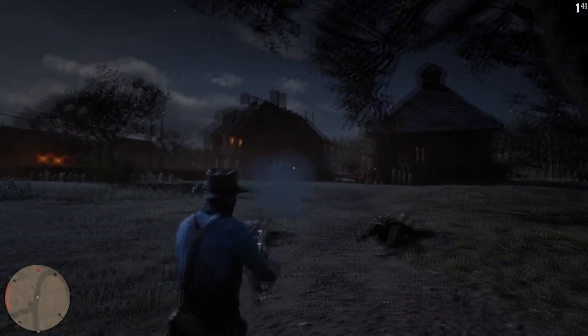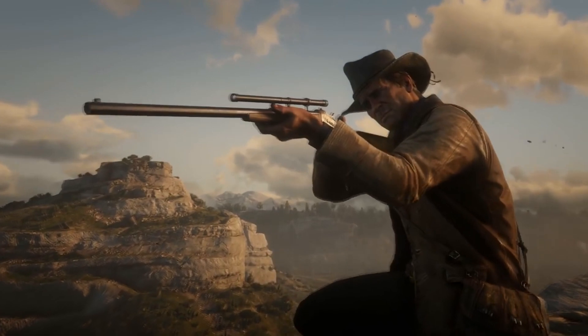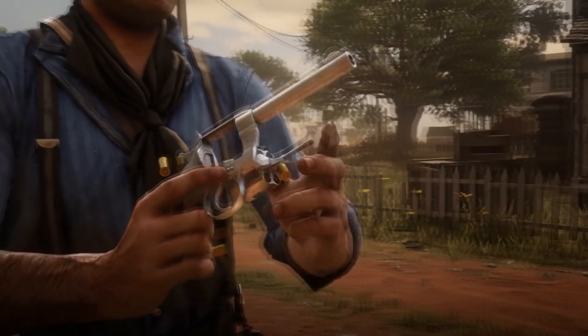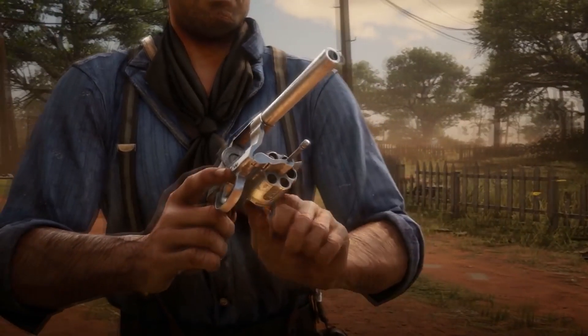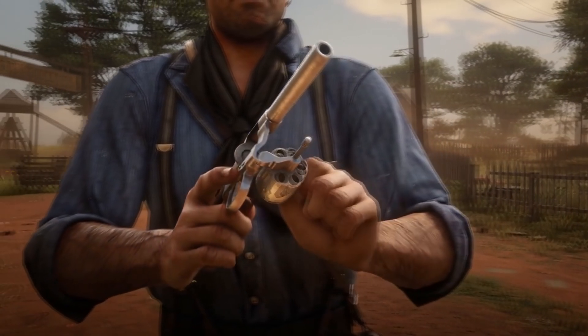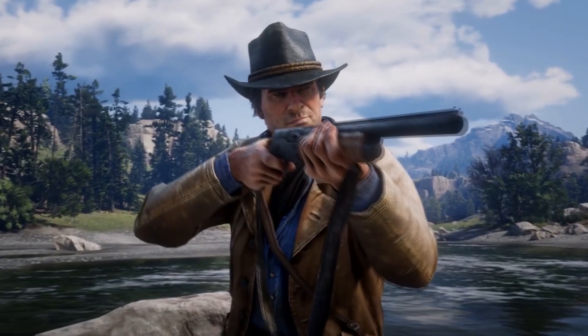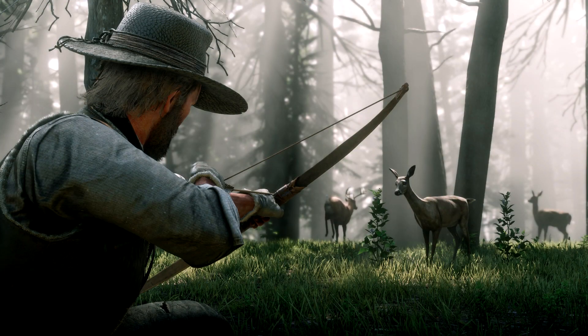What exactly makes up Arthur's inventory? We can expect a ton of weapons in the final game, of course. From what's already been shown, we've seen a variety of 1890s era revolvers and rifles, which count as small weapons and large weapons respectively. Another large weapon that we've got a pretty solid look at so far is the bow, which is primarily used for hunting animals, but can also be used on human enemies as well.